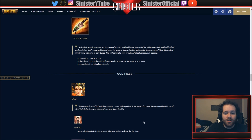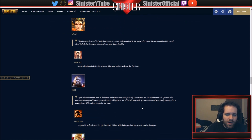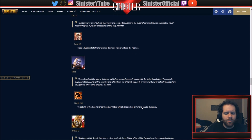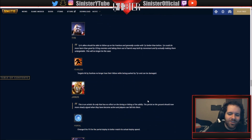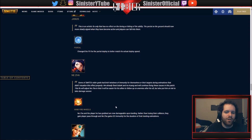Tyr's Fearless: targets hit by Fearless no longer lose their hitbox when being pushed and can be damaged. Ymir: they're changing the portal deploy effects to better match the actual deploy speed - I never really noticed it but looking back I can see why that's needed. Nox's Wind Fire Wheels: Nox and the player she has grabbed are now damageable upon landing rather than losing collision - they gain player pass-through and Nox gains CC immunity for the duration of the landing animation.